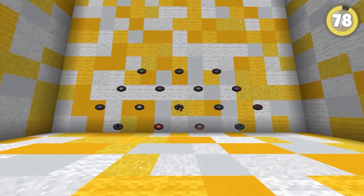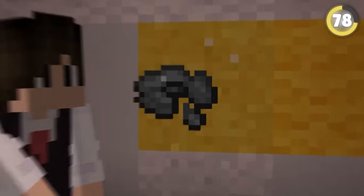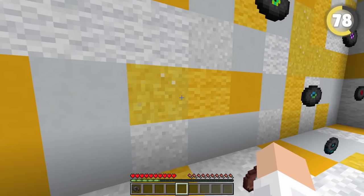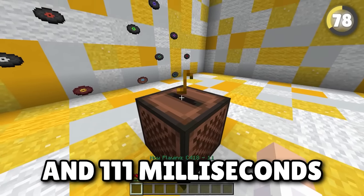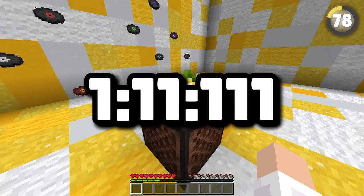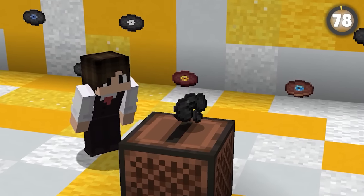Minecraft's music discs are really quite weird, but the weirdest is probably Music Disc 11. It is so true to itself that it actually lasts 1 minute, 11 seconds, and 101 milliseconds — or 1-1-1-1-1-1. There truly is no disc in Minecraft quite like it.